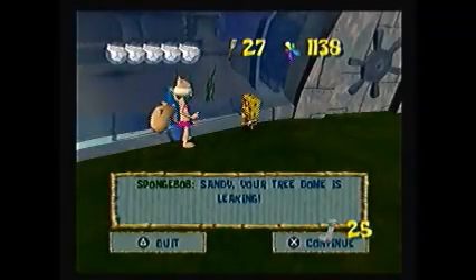Welcome to part 12 of the SpongeBob Battle for Bikini Bottom Let's Play. The first area you want to enter in the second portion of the hub world is Sandy's Treedome to get another golden spatula.